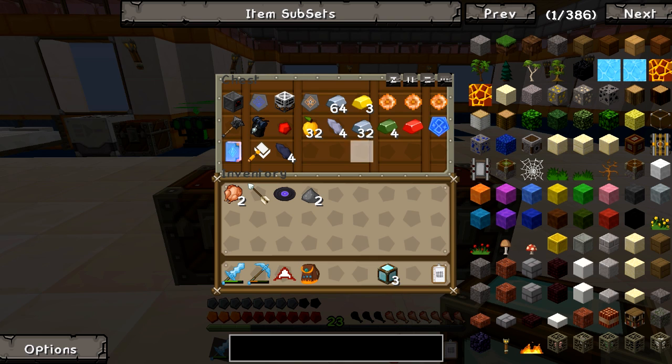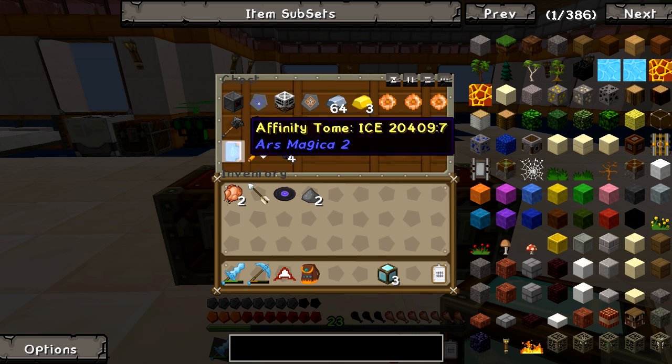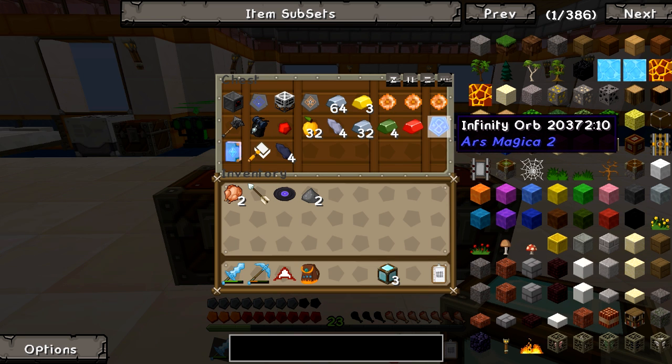Three blocks of diamonds is pretty damn nice. Some runes, a biofuel generator, a crusher — this is stuff I got from the dungeon — an Affinity Tome, a Thaumium Scoop, some metallurgy metals, Affinity Orbs.